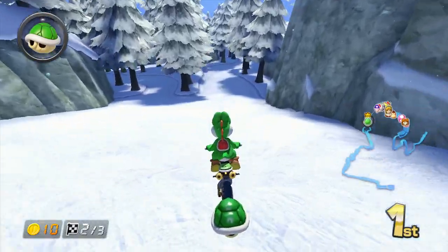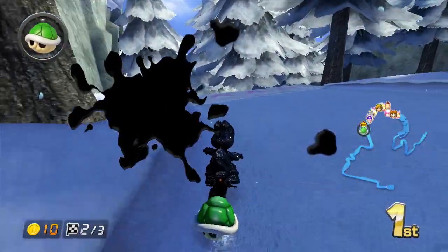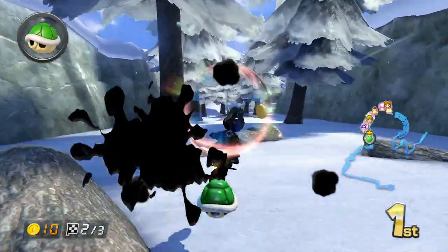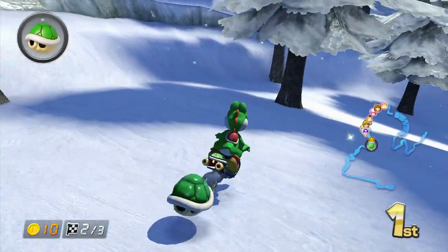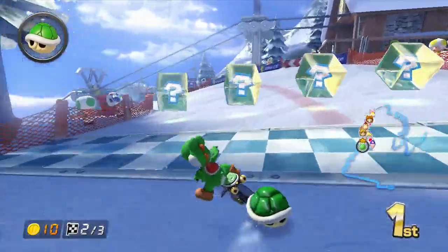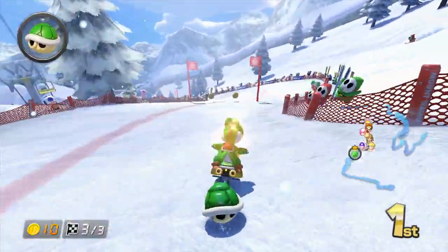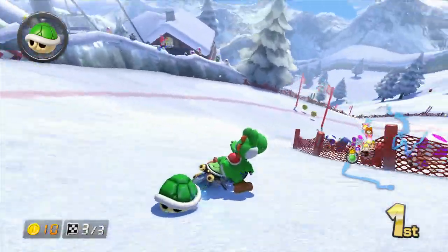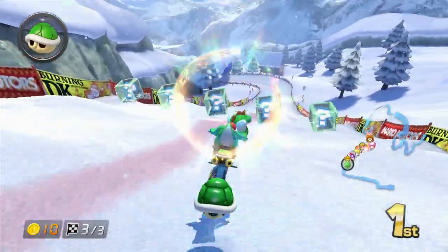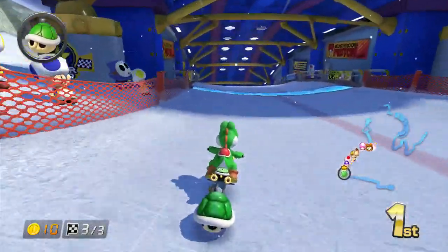I'm far ahead right now so I'll be okay. The Blooper squid's ink messes up your turns when you try to drift — I forgot to mention that, but oh well. Final lap. The Shy Guys are just sitting on the little chairs — like the chairs that you go up for skiing. I forgot what those are called. I think I've only been skiing once, when I was around nine years old.